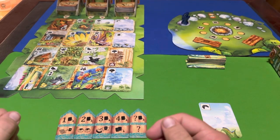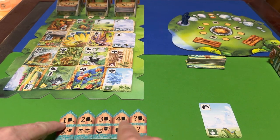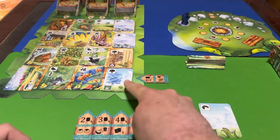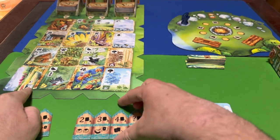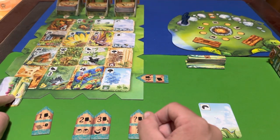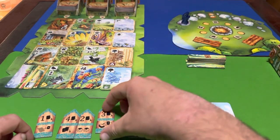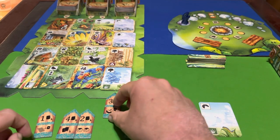The campfire actions all have similar icons. If I place this token right here, I would take this card because I'm going one space in this direction. If I wanted a card further away and placed the token accordingly, I could take that card. You place tokens into notches based on which cards you want and which notch spots are unoccupied by other tokens.